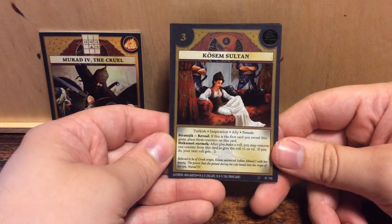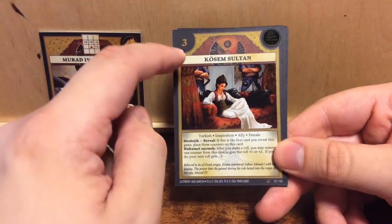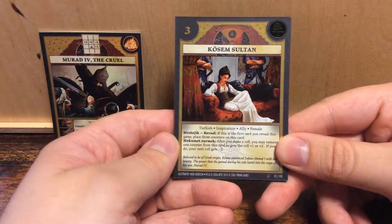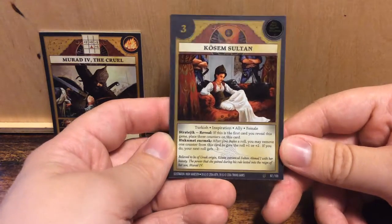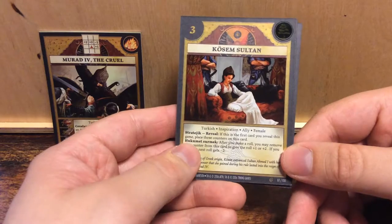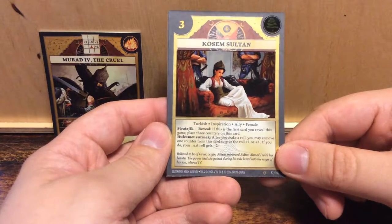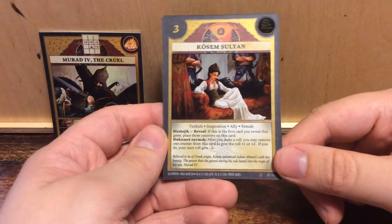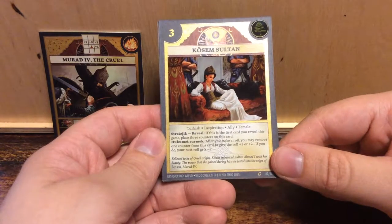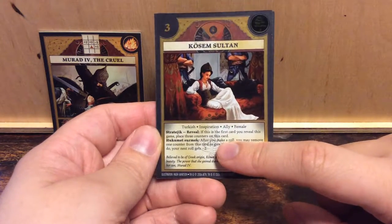Inspiration — an ally. Three initiative, which isn't that much. It has two abilities. The first one, Strategiek, is a reveal ability: if this is the first card to reveal this game, place three counters on this card. Cool. And the second one, Hukumet Surmek: if you make a roll — it doesn't specify what kind of roll — you may remove one counter from this card to give the roll plus one or plus two. If you do, your next roll gets minus two.